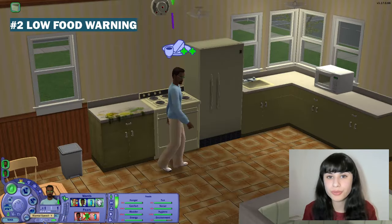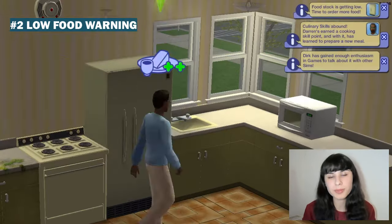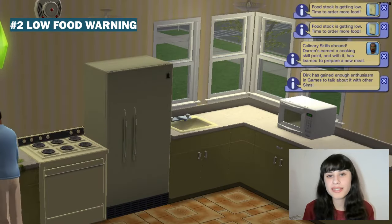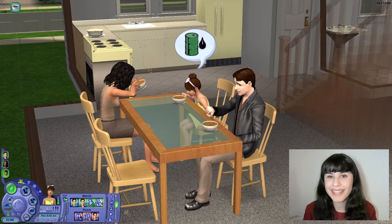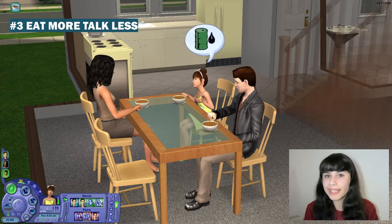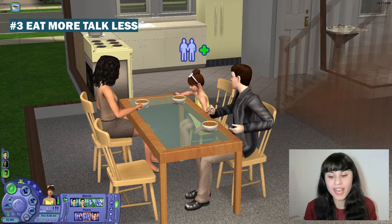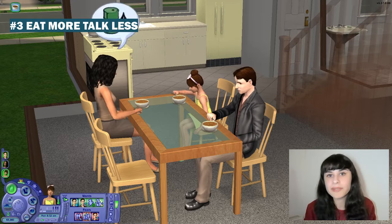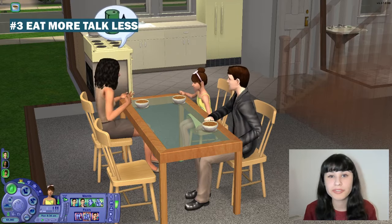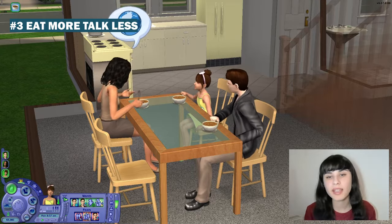Next one is Low Food Warning. This mod will give you a notification before your household's food supplies run out, so you can still send your Sims to a grocery store or order some food over the phone before your Sims almost starve to death with no food at home. Next is also to do with food — Eat More, Talk Less does just what it says. Sims will literally starve to death before they quit talking and actually eat what's on their plate; family dinners can last 2 or 3 hours. With this mod, your Sims will only share a few words each time over the dinner table, and only if they aren't really hungry.